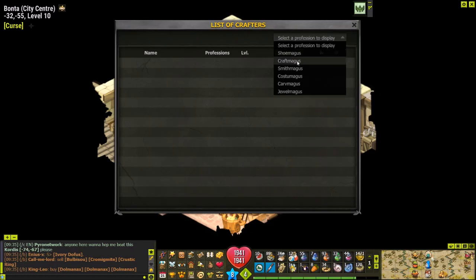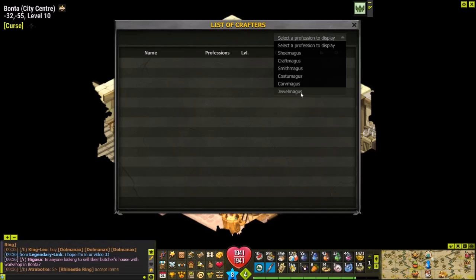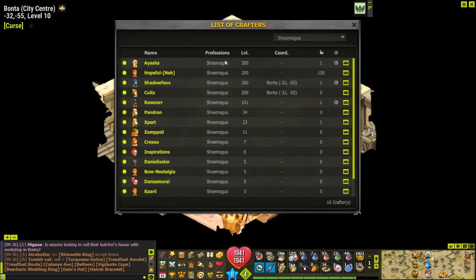Click the profession that corresponds to what item you want maged. Shoemagus is for shoes and belts; craft magus is for shields; smith magus is for axes, daggers, and swords; clostrum magus is for hats and cloaks; magus is for staffs, wands, and bows; and jewel magus is for amulets and rings.